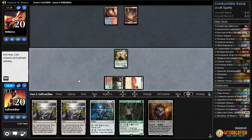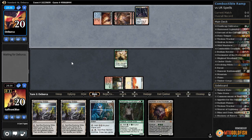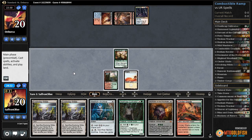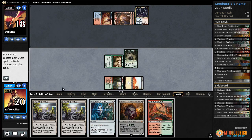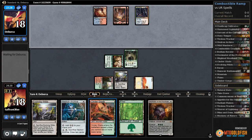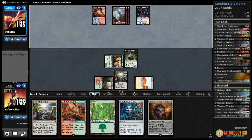Still not sure what our opponent's doing - could be a Colossus deck. Fevered Visions! An untapped land would be sweet here - Cinderglade is not untapped, so we need to get in with Servant of the Conduit. Play a Deathcap Cultivator, play an Evolving Wilds, pass the turn. Draw a basic - well, that's an untapped land at least. Another mountain for our opponent.